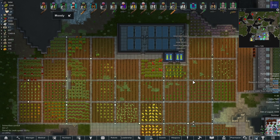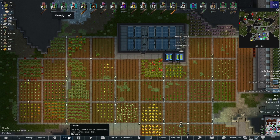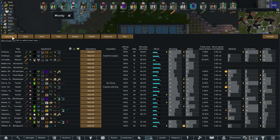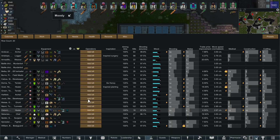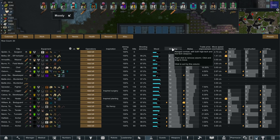In case you want to capture new prisoners, you can make it extremely easy on yourself if you have the Numbers mod. Just select Numbers and select Enemies. As you can see I don't have any enemies on the map currently. You can select Skills and it will show the skills for the enemies — it is exactly the same as for normal colonists. So if you want a prisoner with a higher shooting skill, you can select Enemies, Skills, Shooting. That's it.